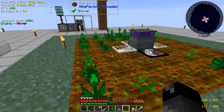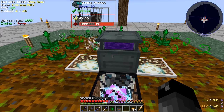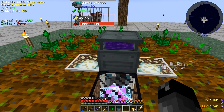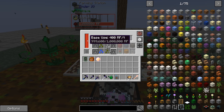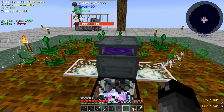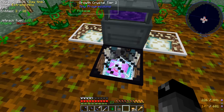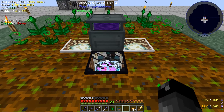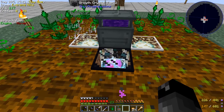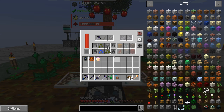Unfortunately, for whatever reason, the dimensional transceiver that was underneath our farming station here stopped sending it power. Everything was turned on, everything was working the way it was — it just was not sending power to our farming station, so it ran out of power and stopped doing what it should be doing. I removed the dimensional transceiver, moved it down one block, and put some power and item conduits in place. We're pulling the items out into the transceiver and pulling the power out of the transceiver into this thing, and it seems to be working now.